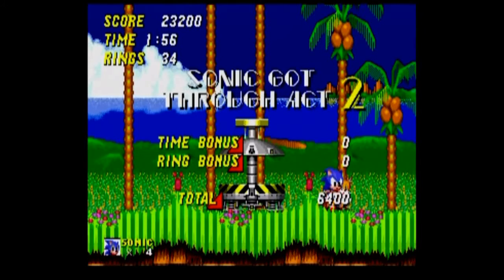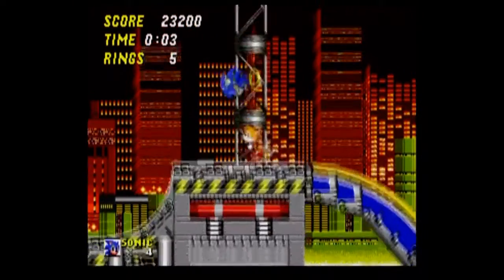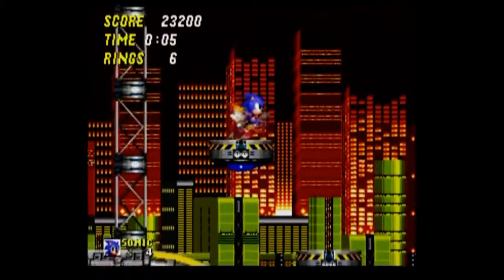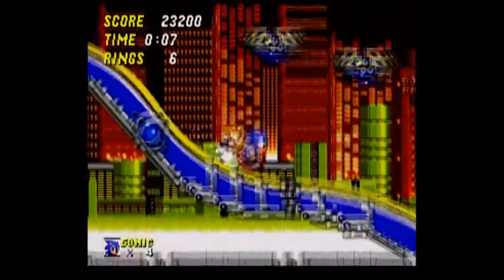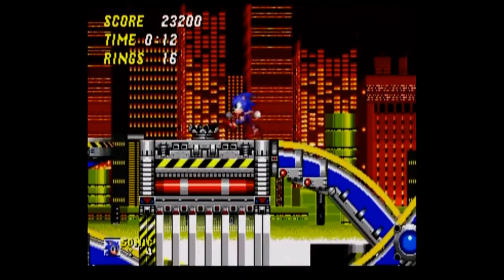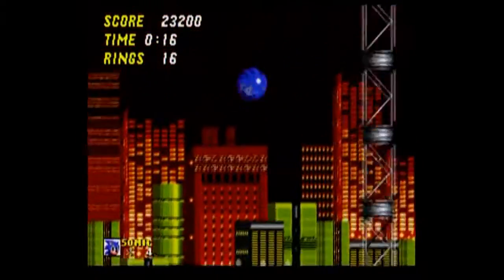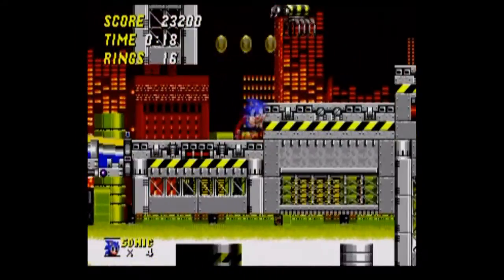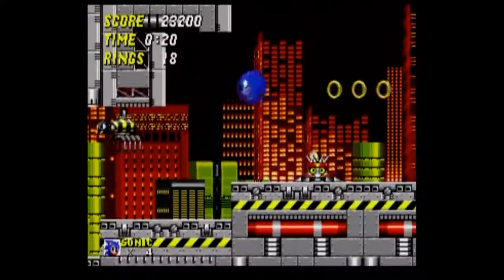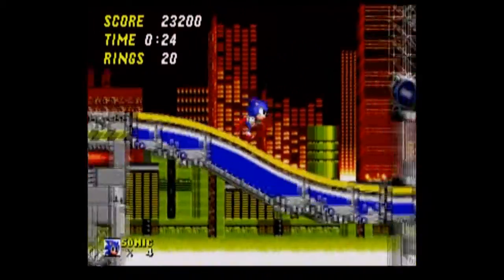Tails yawning — it's always cute. Chemical Plant Zone. This one was in Sonic Generations, but we'll get to that game when we get to that game. The best thing about this zone is you can jump onto the other platform and take an alternate route. Avoid the enemies here.